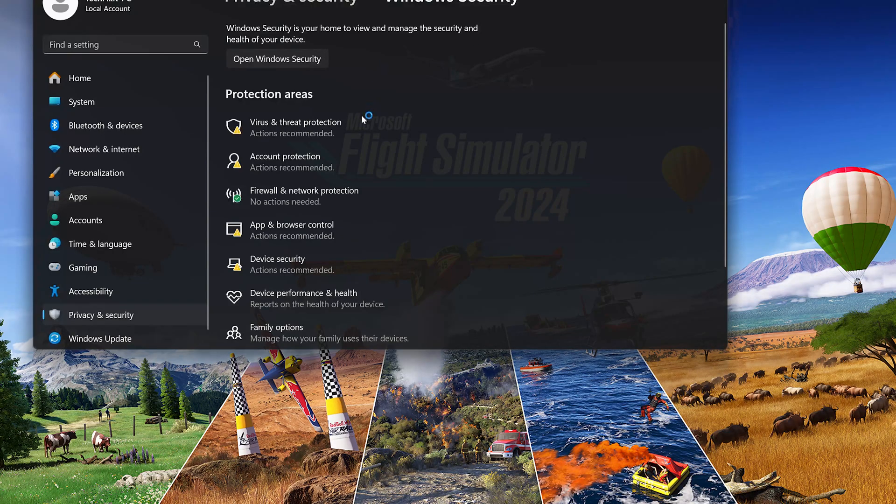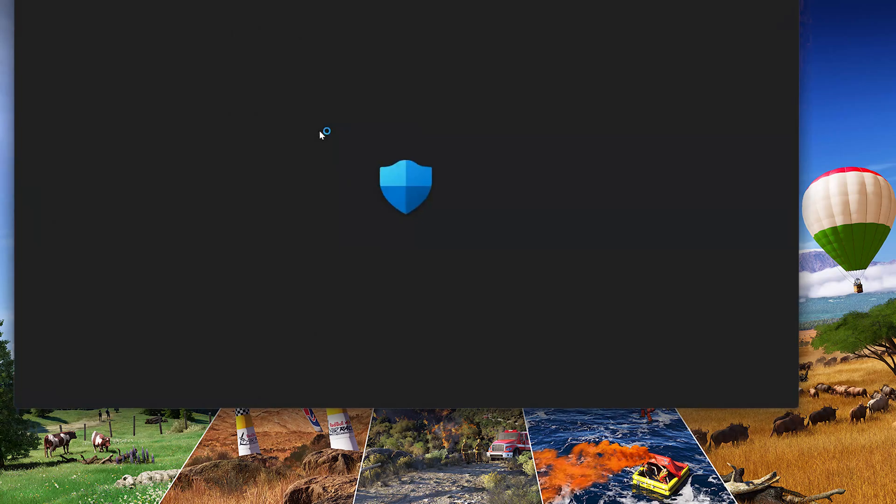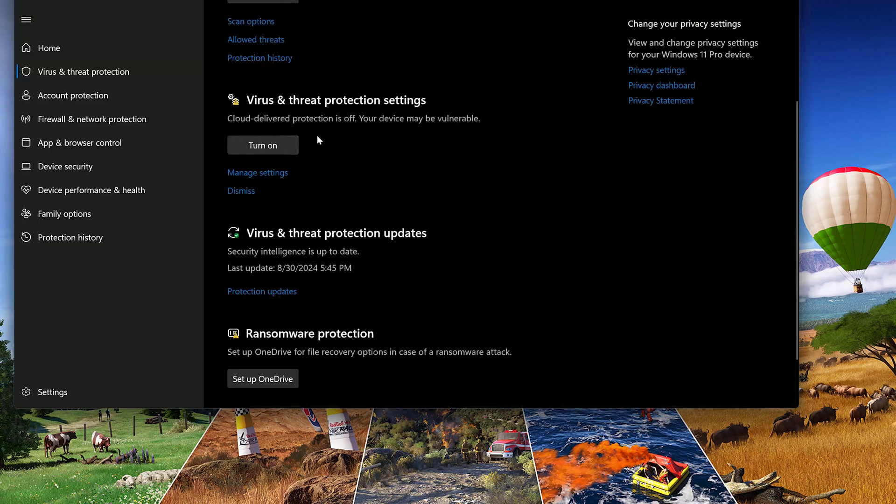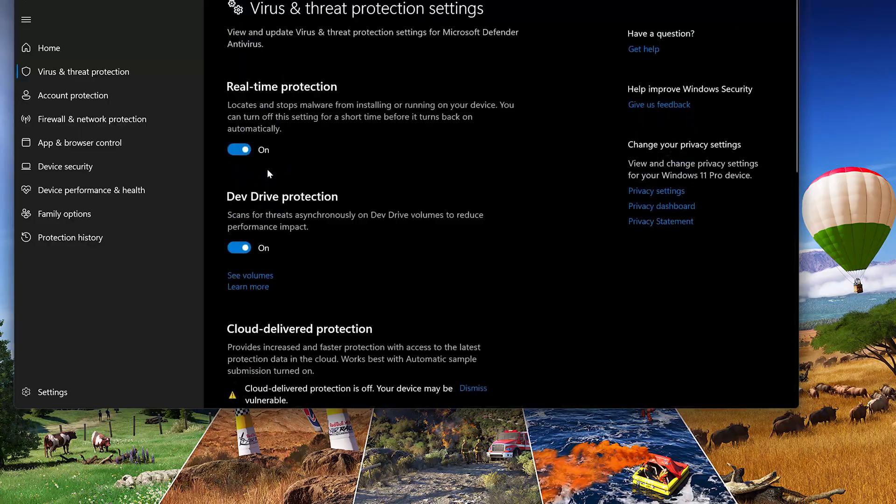Click on Virus and Threat Protection. Scroll down to Virus and Threat Protection Settings and then click on Manage Settings. Disable Real-Time Protection.